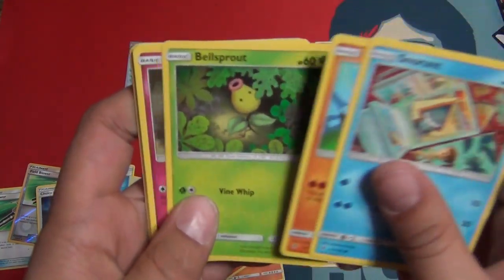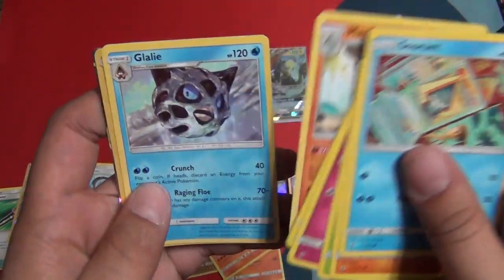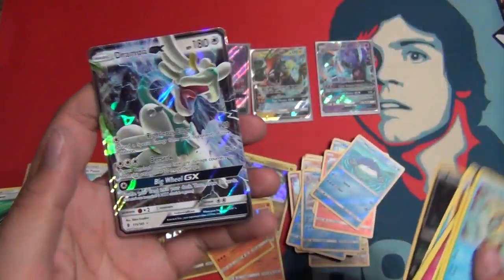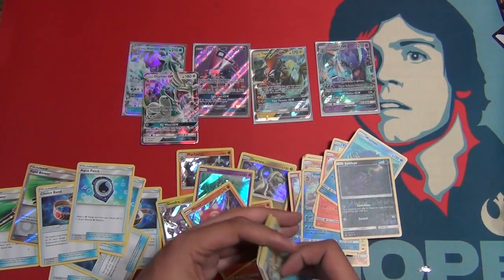Snorunt, Machoke, Bellsprout, Cottonee, Carvanha, Water Energy, Energy Loto, Machoke, Giratina, Reverse Sableye, and a Drampa GX. So we end up getting five hits.